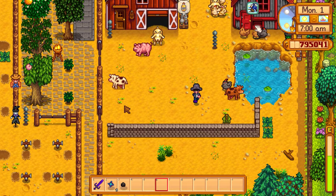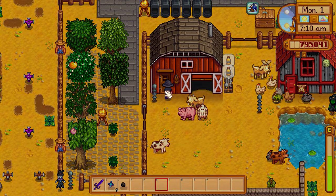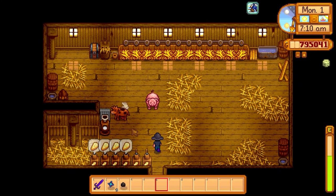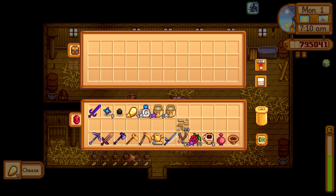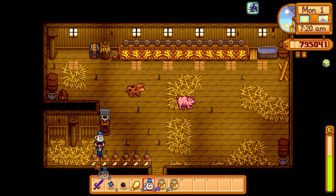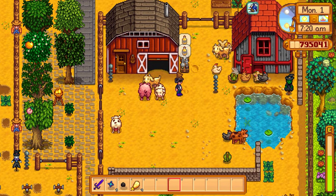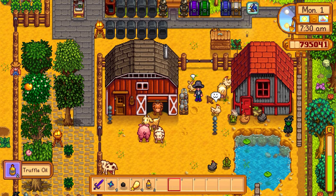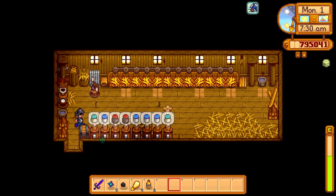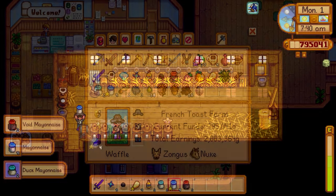The grass starters already got eaten unfortunately, but the animals have stuff in the silos from the auto feeder. Let me do all the morning busy work and go over to Pierre's to buy a bunch of seeds. Also need to go back to the sewer to buy another 10 solar essences - after that we should be able to make the iridium band.